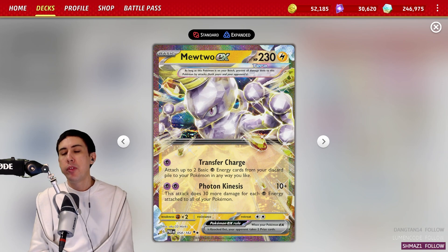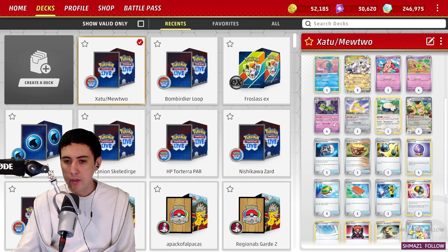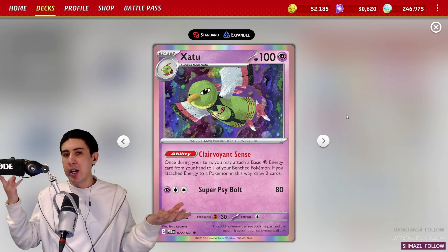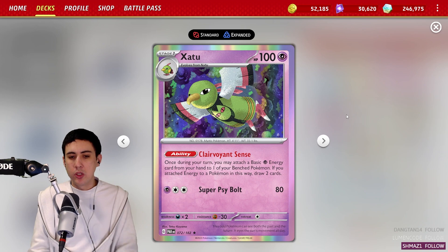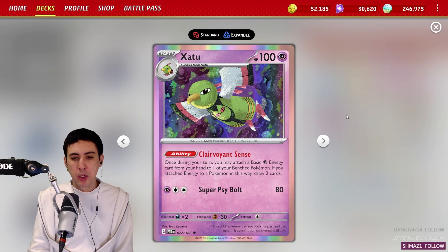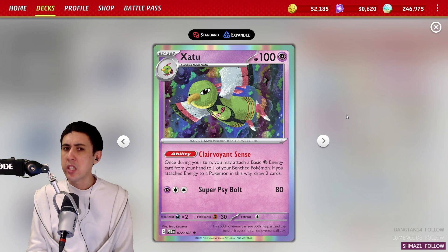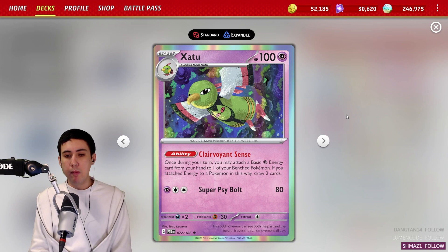What do you pair with the Mewtwo? We're going to look at another Pokémon that came out very recently in Paradox Rift as well: Xatu. This Pokémon is also another half of the Shadow Rider Calyrex card, because Clairvoyant Sense says once during your turn, you may attach a basic Psychic Energy card from your hand to one of your Bench Pokémon. And if you attach energy to a Pokémon in this way, draw two cards. Very similar, if not exactly the same, as Shadow Rider Calyrex's ability.